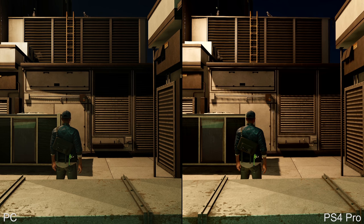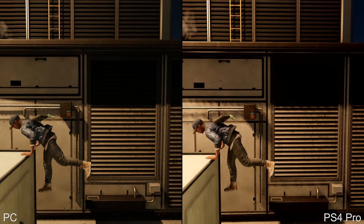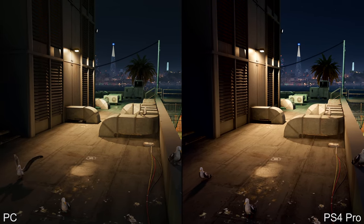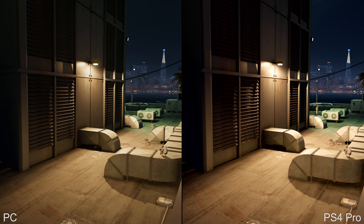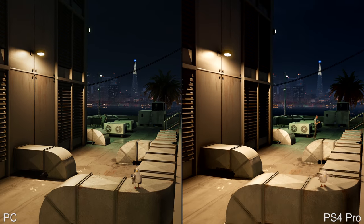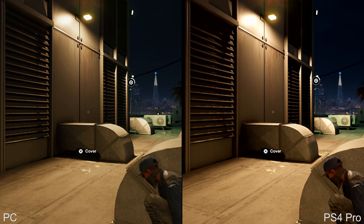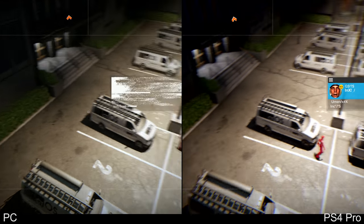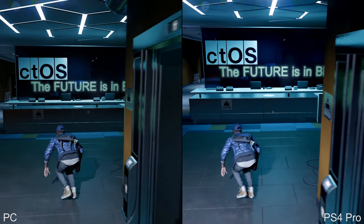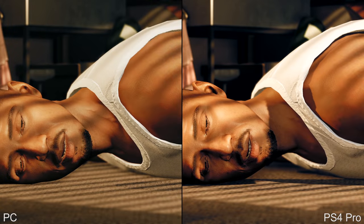The PS4 Pro version is running at checkerboard 1800p versus a kind of checkerboard 2160p on the PC version, and to be honest both are resolving an excellent degree of clarity. Obviously the PC version is crisper with quite a lot more native resolution, but looking at the two versions they're very similar — the frame rate really is the major differentiating factor, and shadow quality is much better on PC, though geometry and texture quality are pretty much like-for-like.